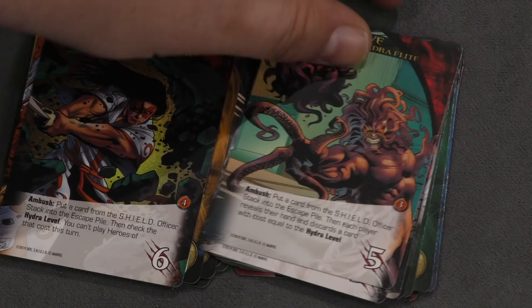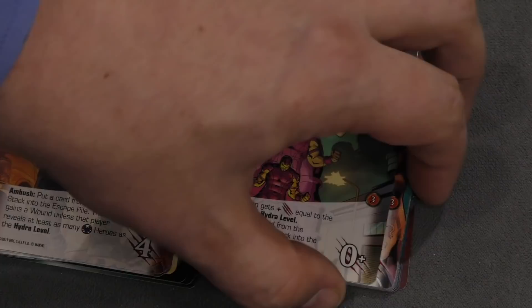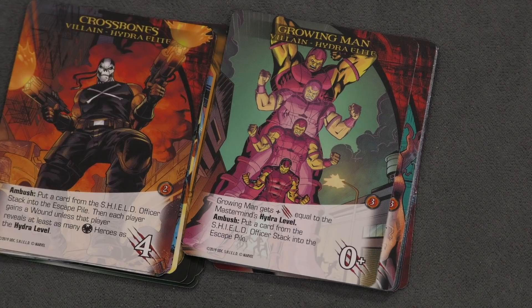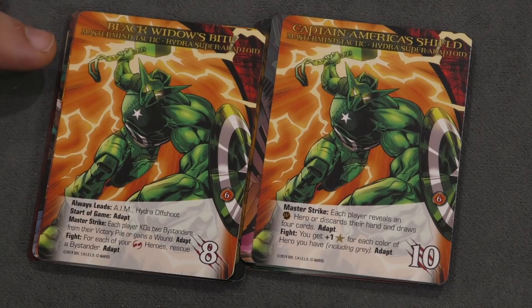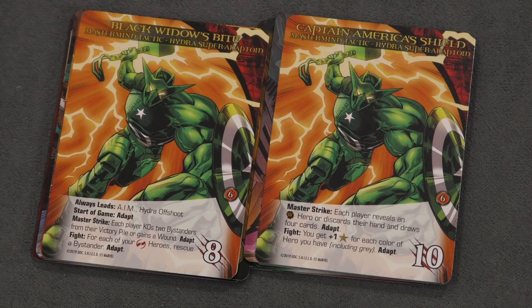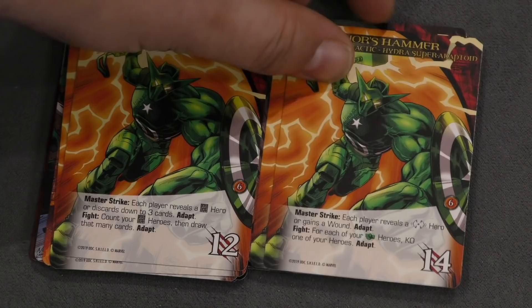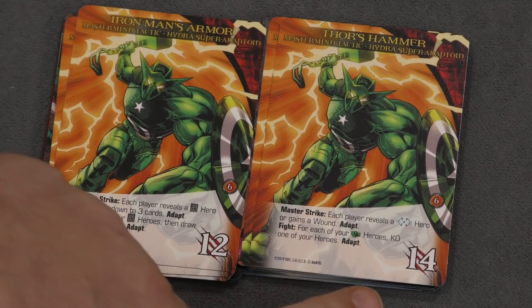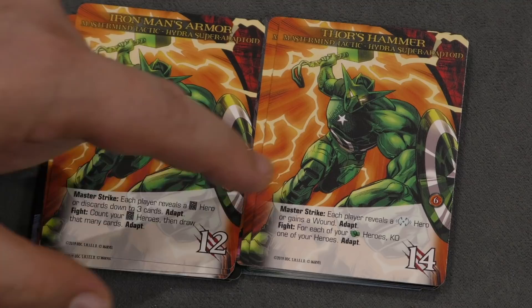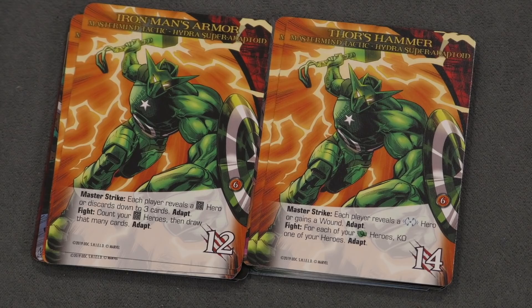The villains include the AIM Hydra offshoot, and characters you may not have heard of, as well as Crossbones from the Marvel Cinematic Universe, and the interestingly named Growing Man. They all refer to the Hydra level. One of the coolest parts is the Hydra Super Adaptoid mastermind, who instead of a normal card has four cards: Black Widow's Bike, Captain America's Shield, Iron Man's Armor, and Thor's Hammer. You shuffle these and whichever is on top is what you deal with. Any time it uses the word 'adapt,' you shuffle them again. For example, against Thor's Hammer he's attack 14, against another card he's attack 12, and different Master Strikes cause different things to happen.